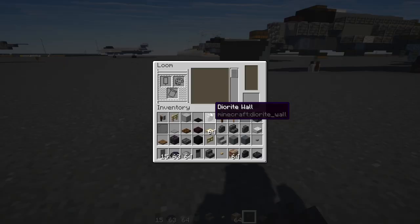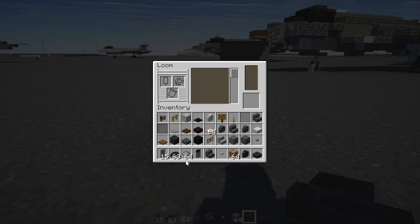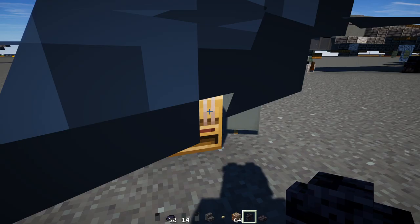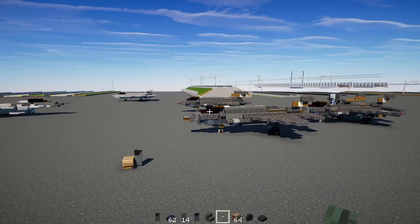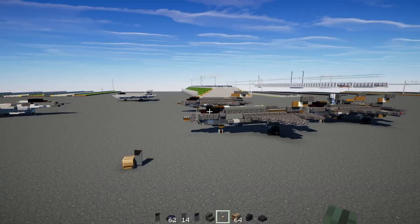Then we're going to make this banner. Go inside the loom, add a gray banner with black dye — row on the top third. Put it back in and then add gray dye. It goes across the corner and kind of cuts it off. Place it in the back of the cockpit — it really helps make the shape of the F-35.